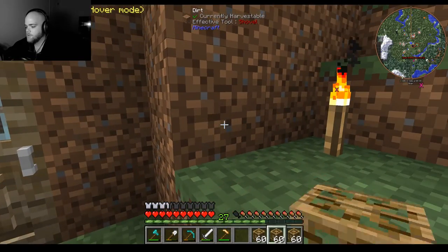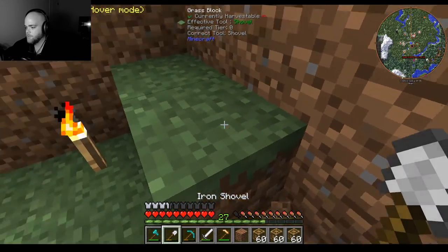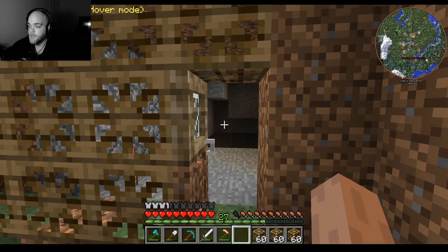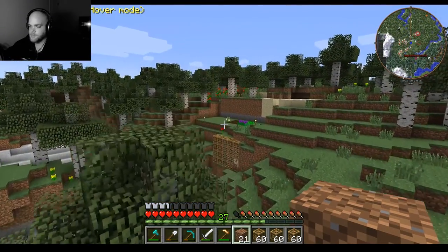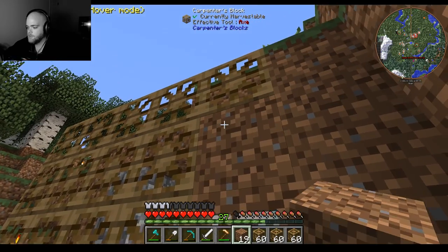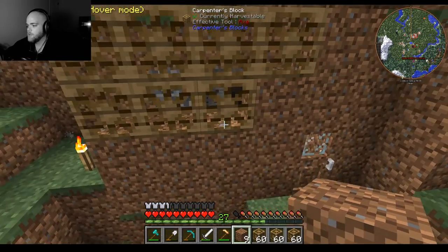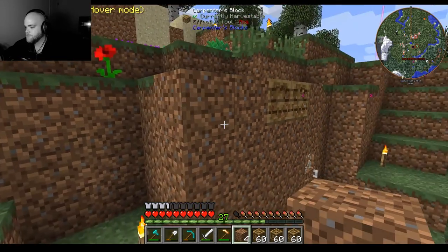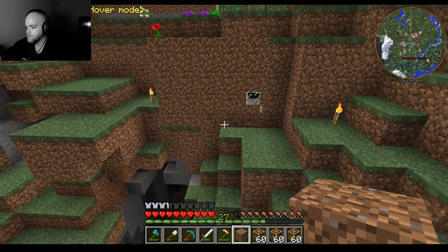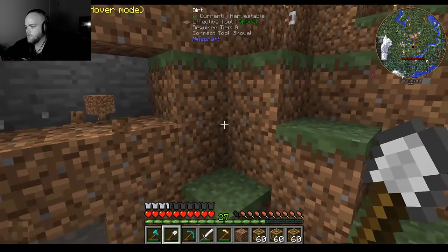Now what we want to do, since we want to hide this, we need to get a block — there we go. Now what we can do is right-click on the carpenter's blocks. It uses the material when you do it, but you can change it into any material you want. Now it just turns everything into the material that you're using. I believe it also absorbs the properties, so while this might not make the entrance really strong, it will make it virtually invisible.